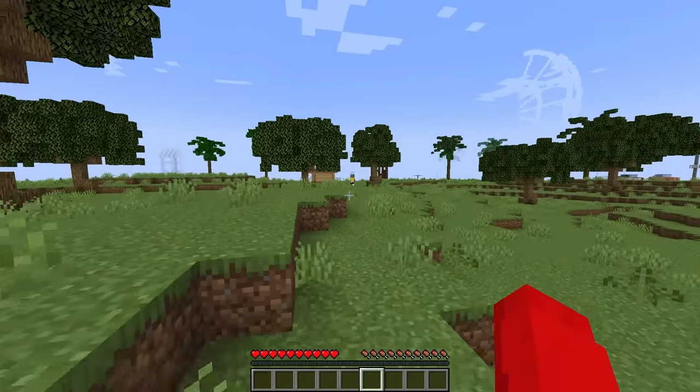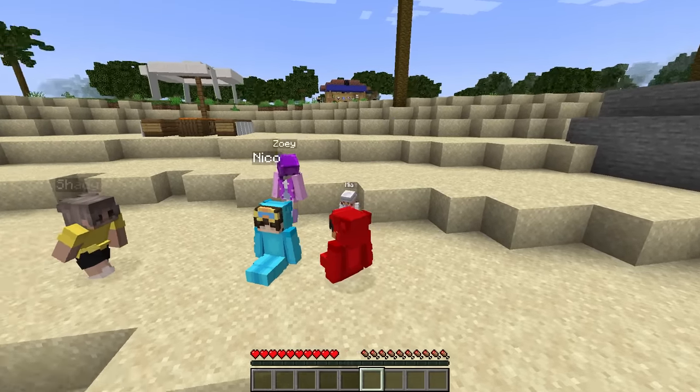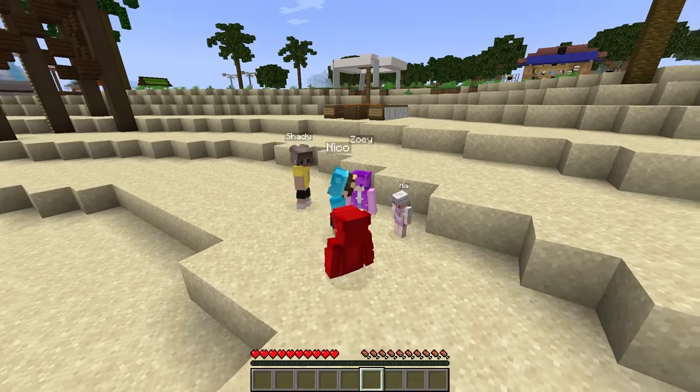Did she just speak another language? How does she know all this as a baby? Finally, we can relax — we're at the beach now. So Zoe, you should play with her in the water or something. No, you go play. Okay Nico, you go play with her in the water. Are you serious? Yes, let's go. I don't like doing work. Just make sure she doesn't go under the water for too long, Nico.